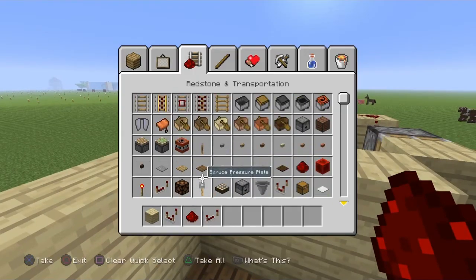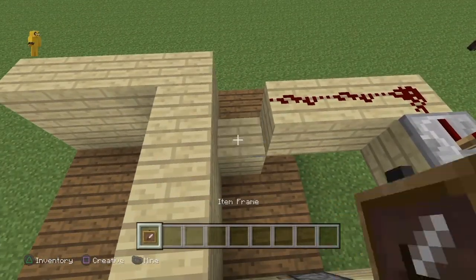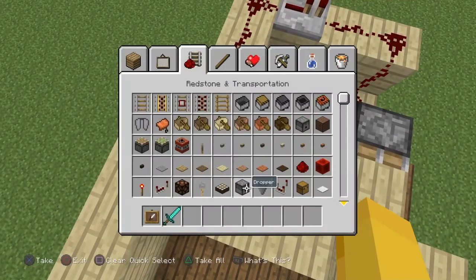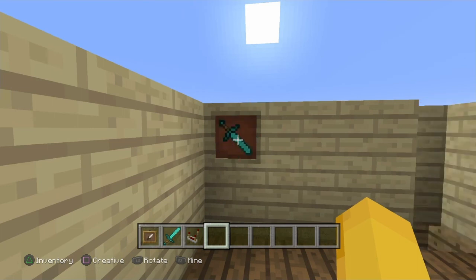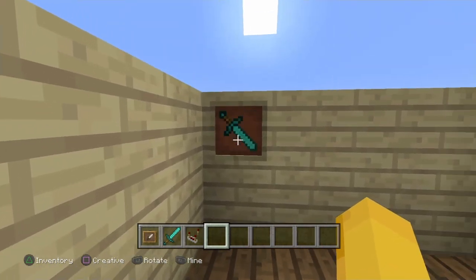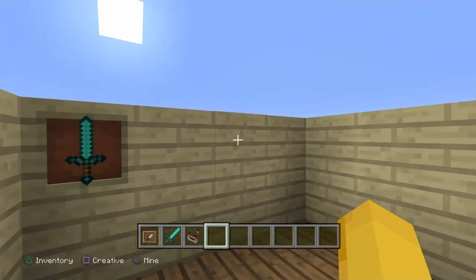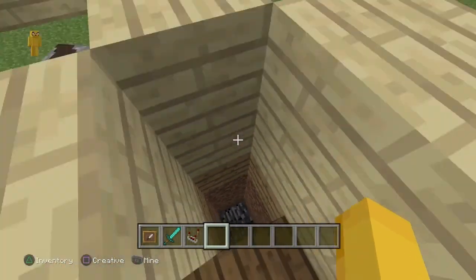Then you put on the item frame. If you want to move it, you break that. If you wanted it like that, you place it there, but if you want it down like that then you place it there. You turn it like that and then it's triggered - yeah, like that. Then you just walk in and you have a little secret room.